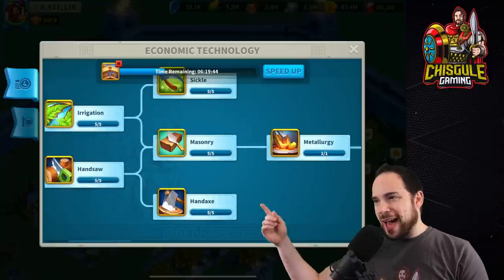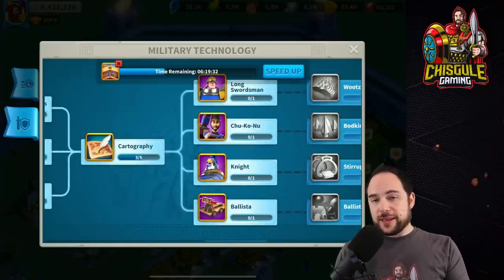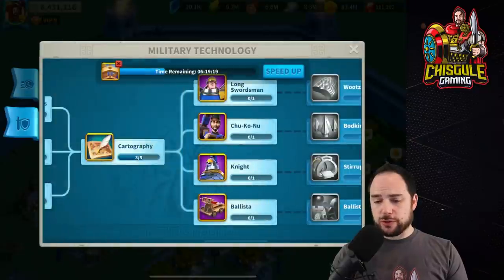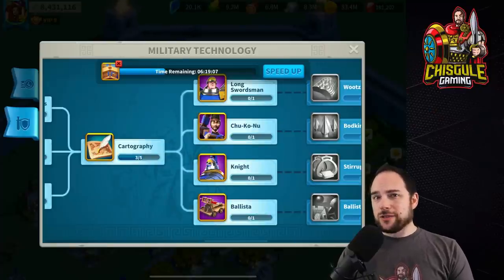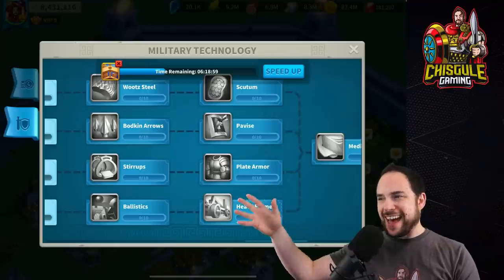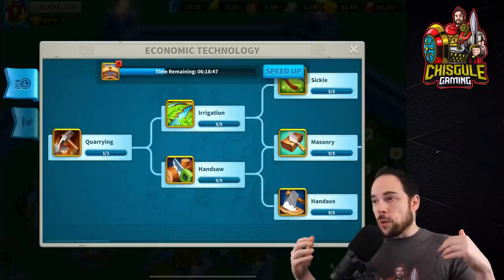You want to focus on engineering, and there is one other critical research: masonry. In the early game you'll probably pick that up quickly, but consider going back and maxing out some of these early ones for value. Although it's tempting to get military technology powered up, for what I was doing it did not make sense to power out T4 troops. But if you're doing this normally, you would certainly want to get T4 troops as fast as possible — roughly 80-100 days of speed-ups to get all T4 troops done.